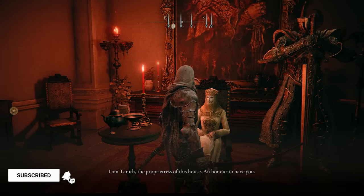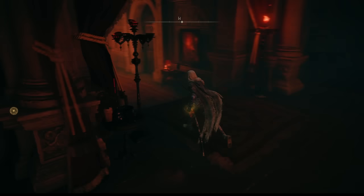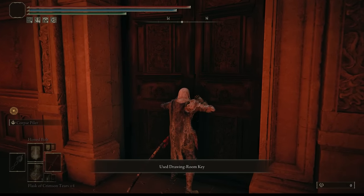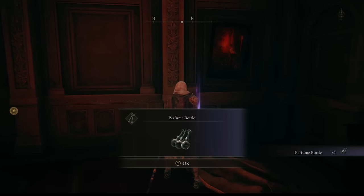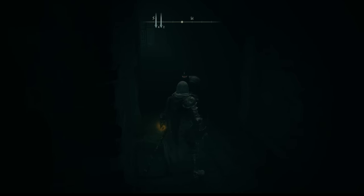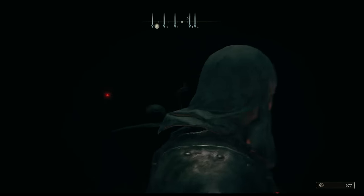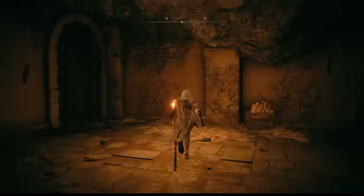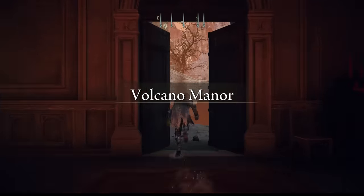At Volcano Manor, once she gives you the key, travel down this way and open the door that's here. Inside there are a couple of things to collect. There's also a hidden wall — you don't even need to hit it, as soon as you get close it opens up. Go down through there, kill the enemies you need to, but there are a few you don't want to mess with — especially one that can take you out easily — so just follow which ones I kill.